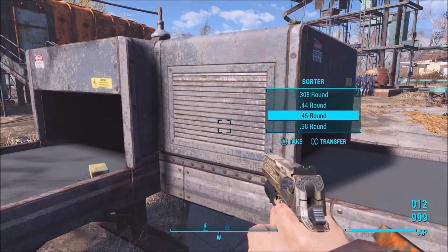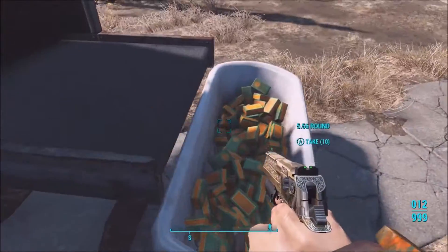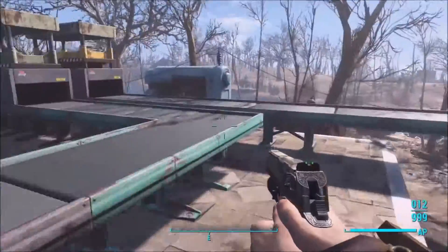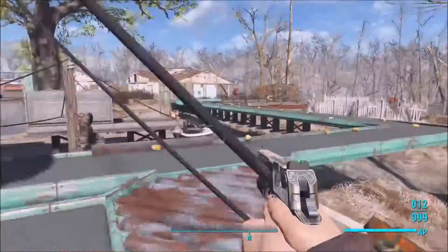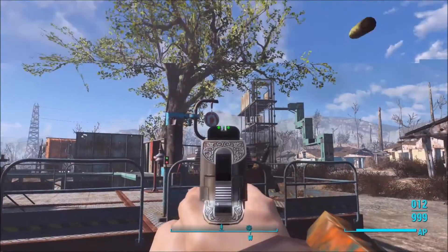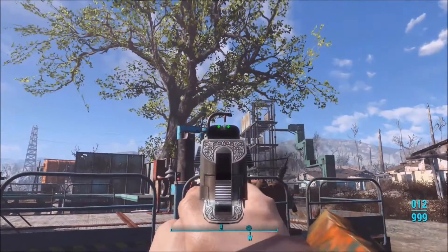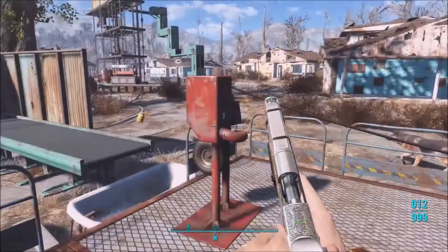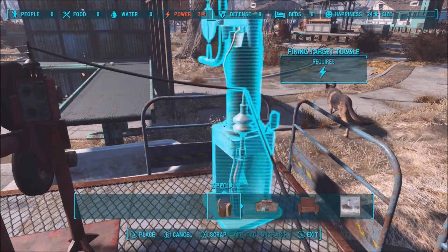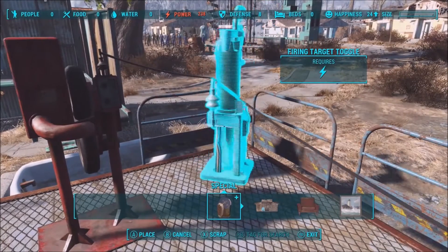So you've got the factory, you've got the power, you've got your terminal, and then you've got your resources — that's pretty much all you need. After you've powered everything — the terminal, the conveyor belts if you've got them, or the storage — you can put crafting materials directly into the factory from your inventory, or do it the way I did with conveyor belts going into the back of the factories. Just connect it all up, choose whatever you want to create, and it should start creating.